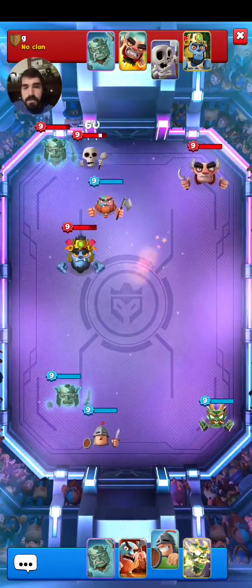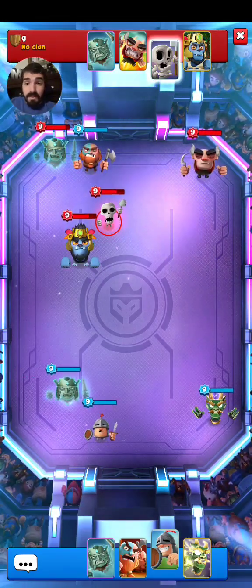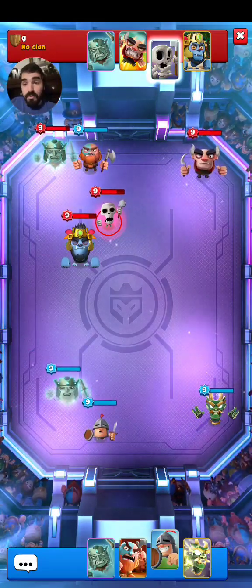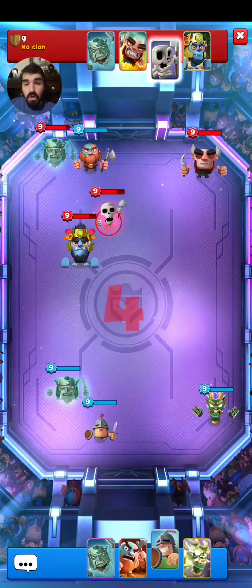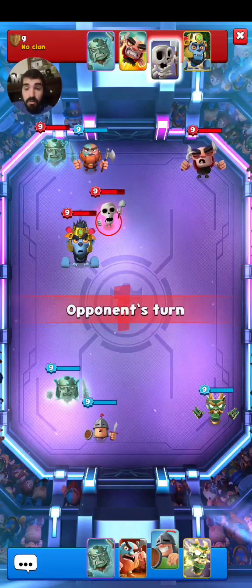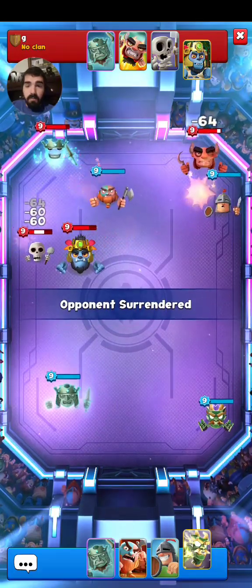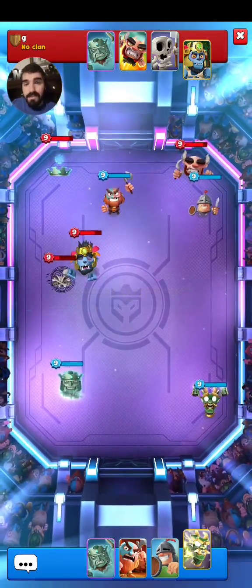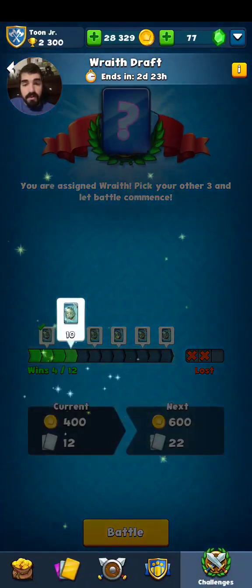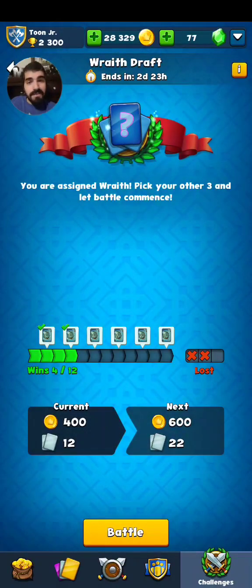We don't double hit the Wraith — we do manage to double hit the Kong, hitting the Skeleton once. It seems like he doesn't want to play. He has one more turn — if he doesn't play, we'll win by force surrender. He really doesn't want to play, so we just won because of a free win right here. Can't complain about a free win, right? Plus we're going to get a bunch more Wraiths — like 10. We got 10 Wraiths right there — pretty happy about that. Let's continue on.